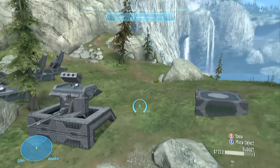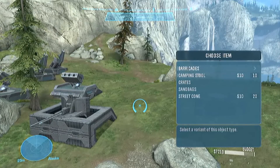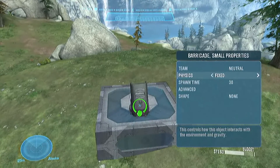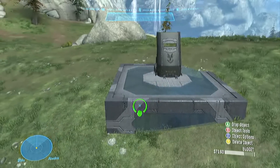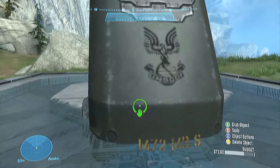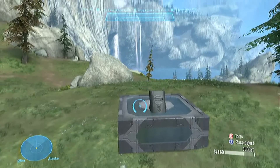First, what you're going to spawn — go to Scenery and then go to Barricades, Barricades Small. Flip it around, put it in the middle, put it on Phased. And you see where it changes — you're going to want to put it up to there.